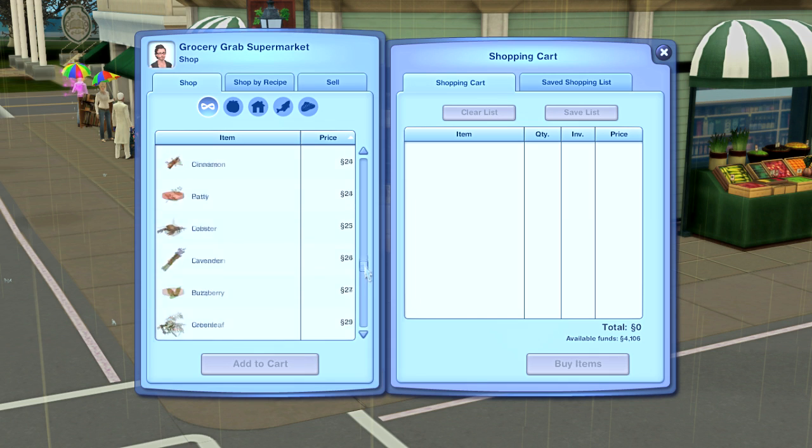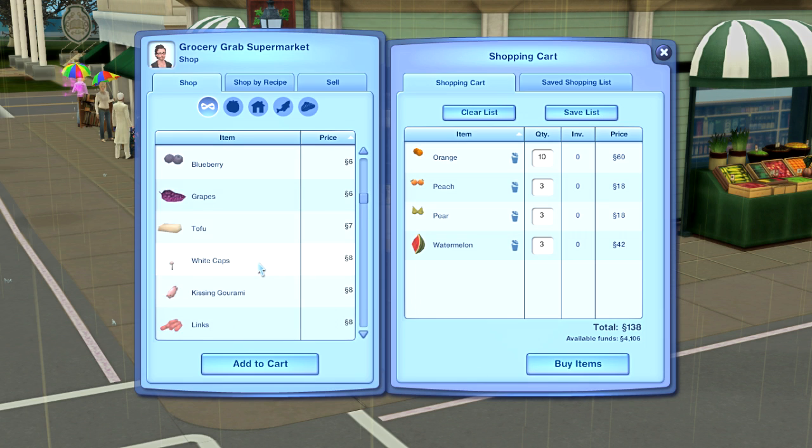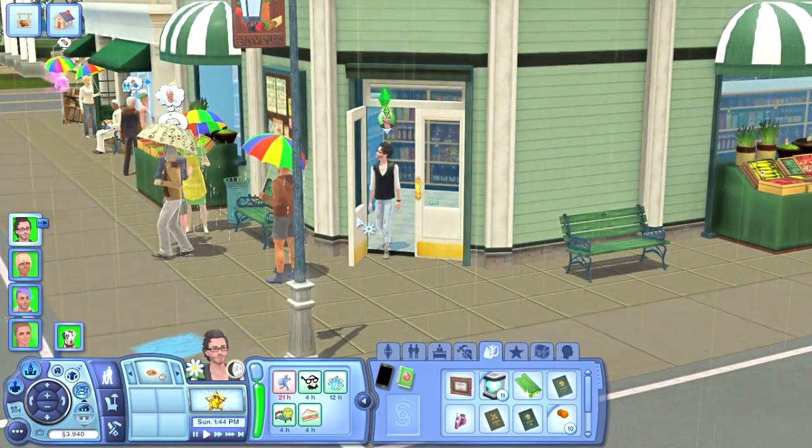I'm thinking maybe we'll just get a couple of watermelons even though it's technically not summer yet — just a couple to eat. Maybe some swordfish — I could have fish one night. We'll get some watermelon, couple of pears, some peaches, some oranges, and maybe some tofu. Just picked up some groceries and a lottery ticket.